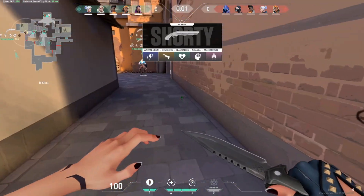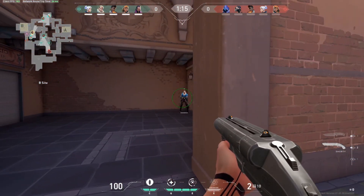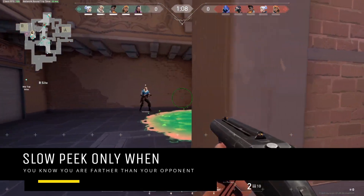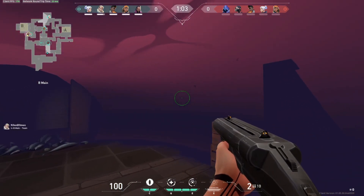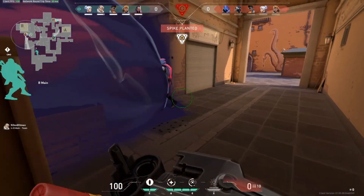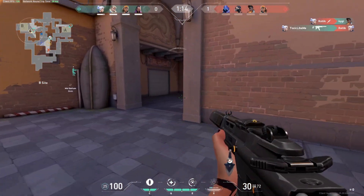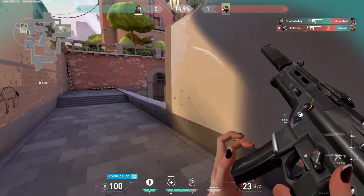In addition, the farther away you are, the less obstructive the corner itself becomes for blocking your vision. A general rule of thumb is that you should only slow peek around a corner if you know for sure that you are farther away from the angle than your opponent, because it guarantees a window in which you will see your opponent's body before they see you. If you won't have this advantage, it's actually better to peek wide or fast out of the corner to try and surprise opponents. This can also justify the use of utility to clear out an angle that may otherwise be hard to clear.